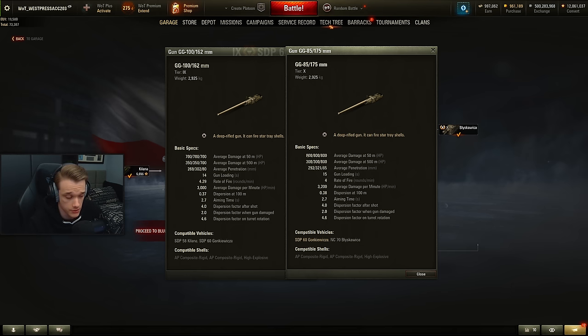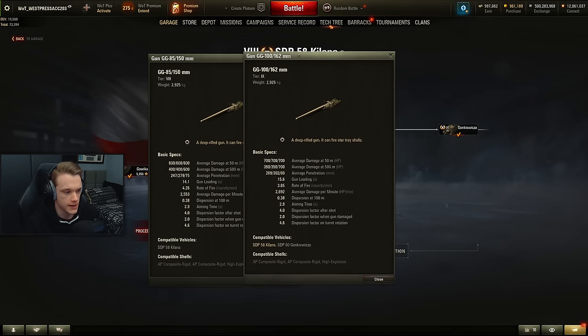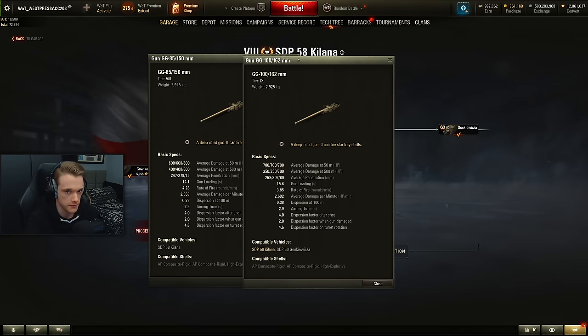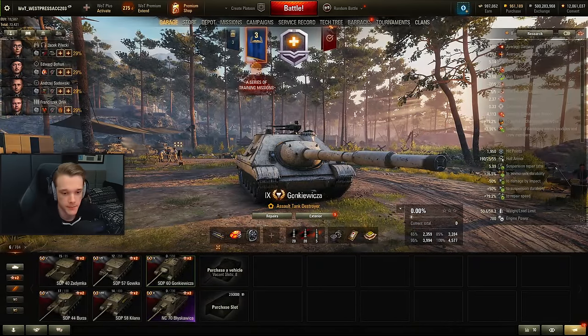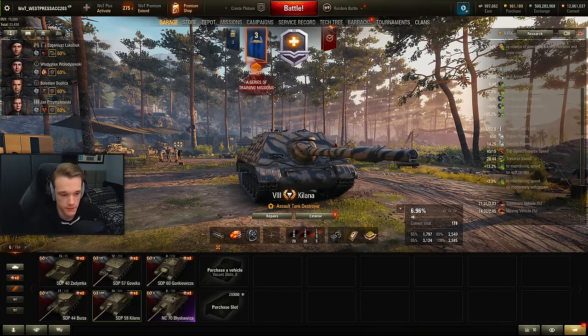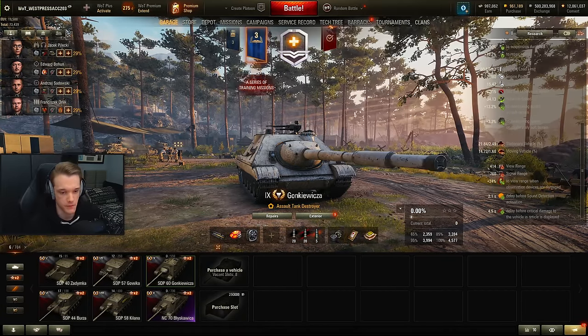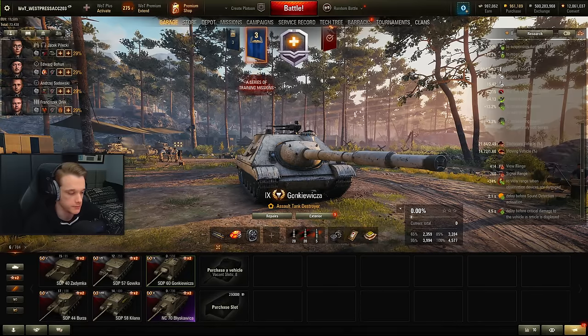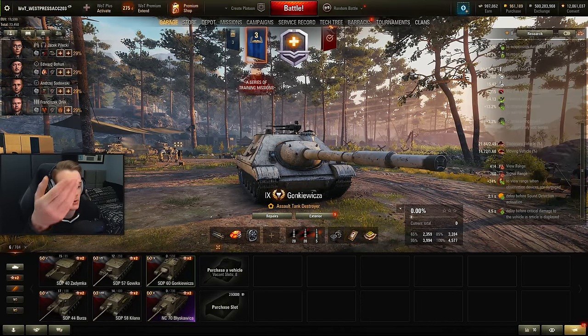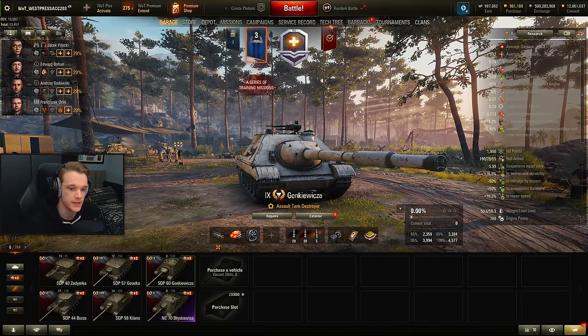DPM goes up because you have more damage, but technically DPM goes down at further range than with the other gun. Equipment stays the same. This still goes very fast at only 42 km/h — it's slightly faster than the tier 8. You get mediocre view range, but you're not going to be out-spotting people. This is not the tank to go spotting. This is the tank to go and brawl and do a lot of damage — with 4,100 DPM at 50 meters.